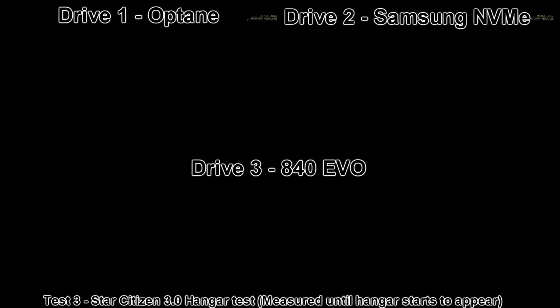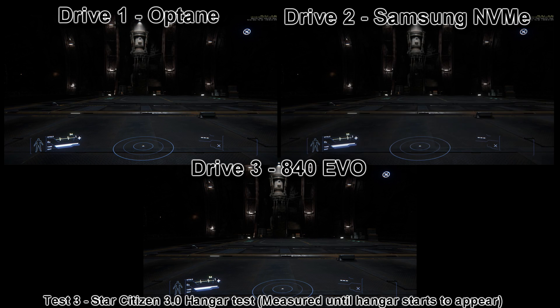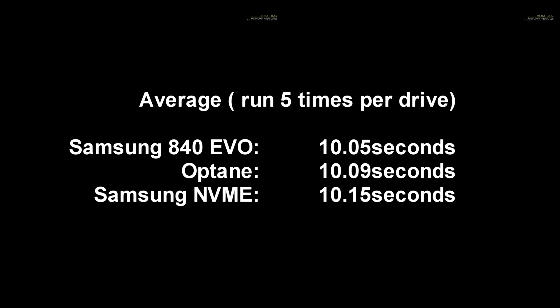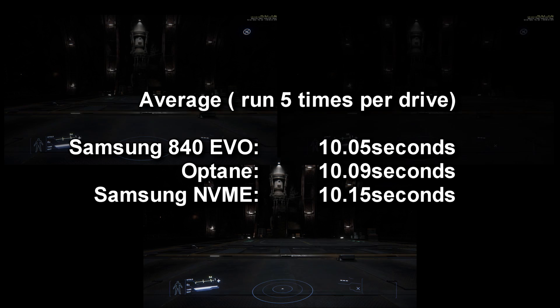Next I decided to drop into the Asteroid hangar, since going to Crusader would almost certainly introduce too much network jiggery-pokery, especially with PTU just out today. Again, the 840 EVO wins every single time. Remember, it's my OS drive, my swap file, and has tons of other stuff on it, but it's still beating out the Octane. Between these three drives, there's no difference. You just won't notice it.